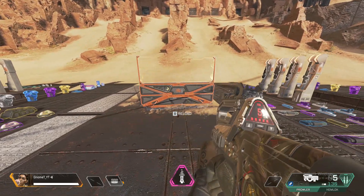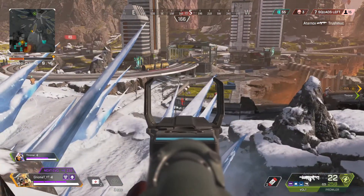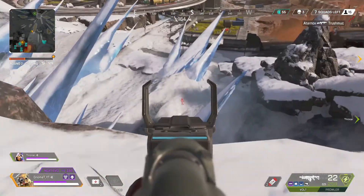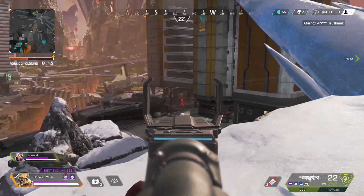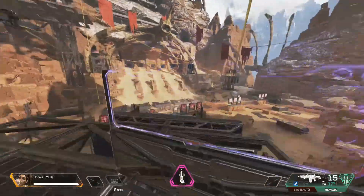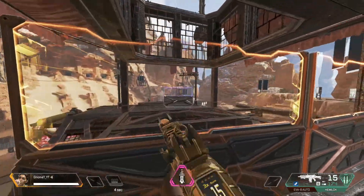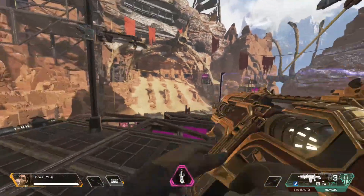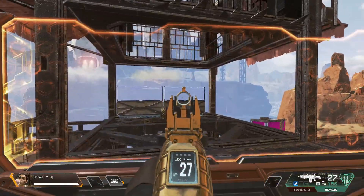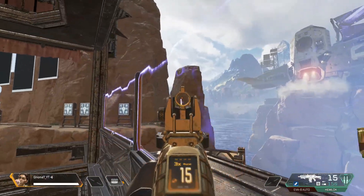Every time you shoot the amp wall, the damage stacks up and shows to the right of your hit cursor. A really good way to counter her shields is as soon as she plants it down, shoot them straight away — don't hold back. The reason is that before it's fully charged it only takes around 15 damage to destroy.